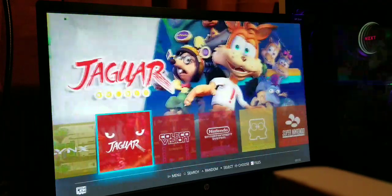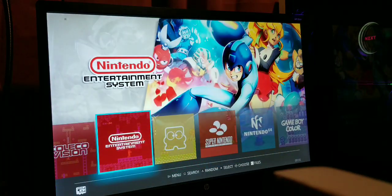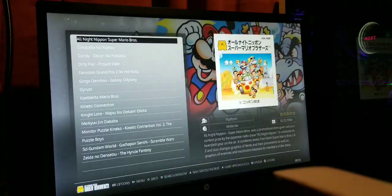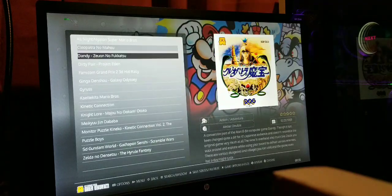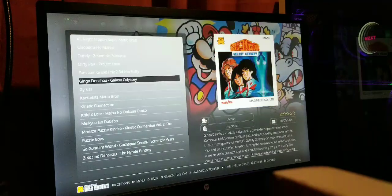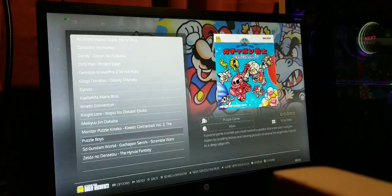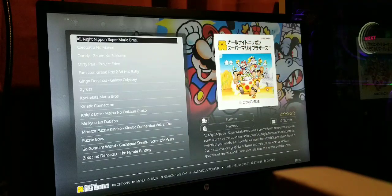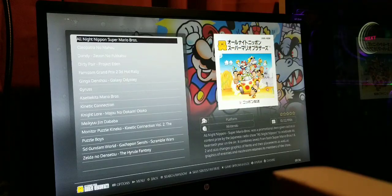We have everything from Atari 2600 all the way to Lynx, Jaguar, ColecoVision, and the NES. This one I put on there for fun — it's pretty much nothing but sort of Japanese hacked versions of NES games. They're actually really neat to see. This one here, 'All Night Nippon,' I don't even know what that is, but it's just a funny rendition of Super Mario Brothers.